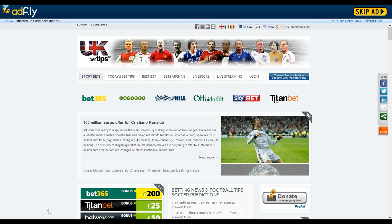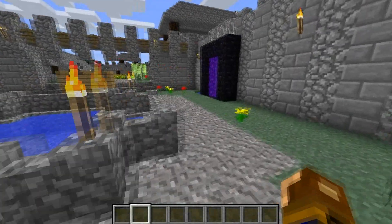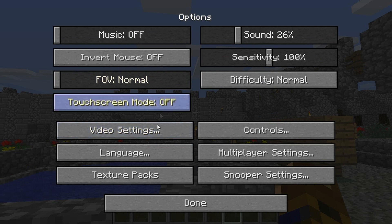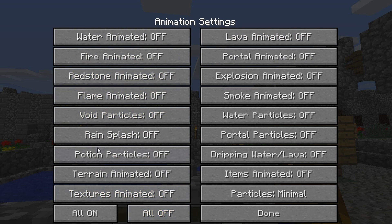Reopen Minecraft and it should be there. We'll go back into Minecraft and I'll show you the implications of it. Now, there are no changes physically to the mod — only when you go into Options, Video Settings, and you should have all this new stuff added and you can turn off all the animations.